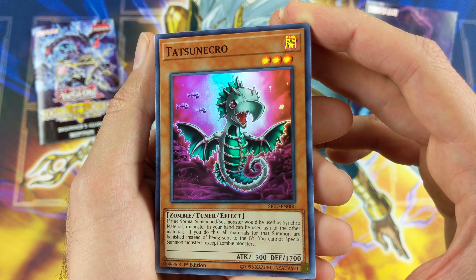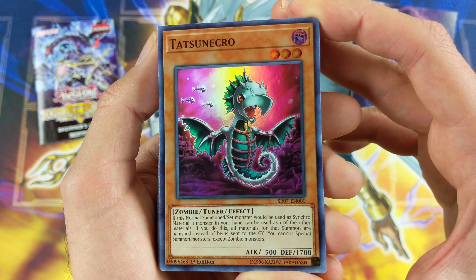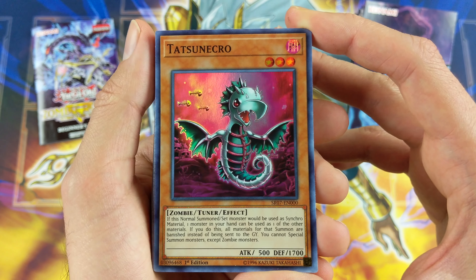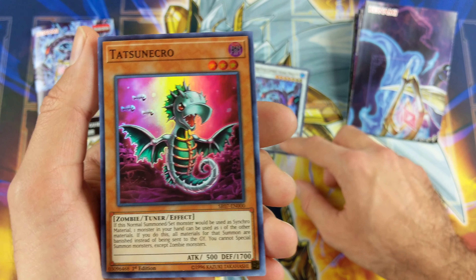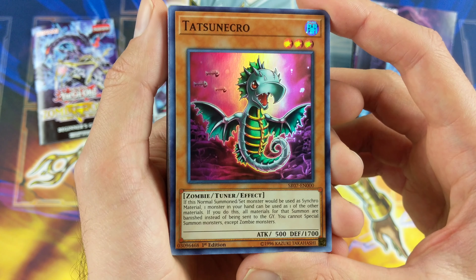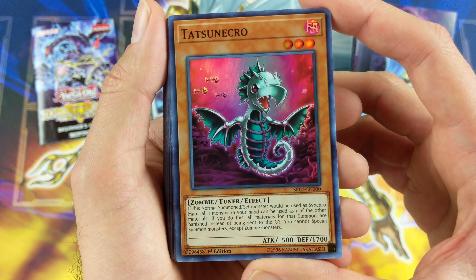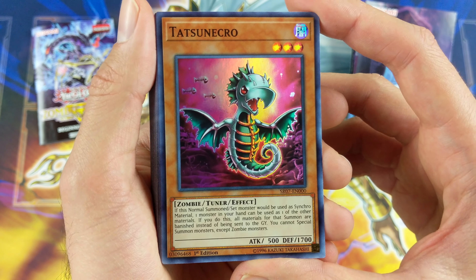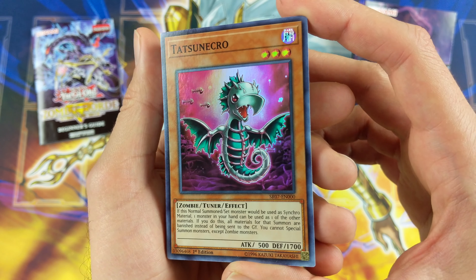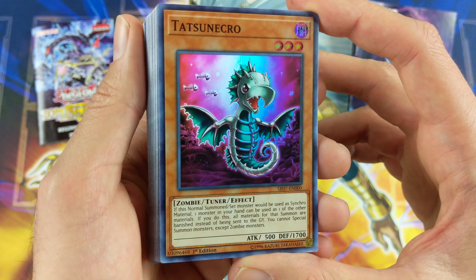Then we have Tatsu Necro. If this normal summoned or set monster would be used as synchro material, one monster in your hand can be used as one other material, making it easier to synchro summon — especially if you want to summon this level seven guy. You just use the level four guy in your hand and you're good to go. If you do this, all monsters for that summon are banished instead of being sent to the graveyard, and you cannot special summon monsters except zombie monsters. It makes synchro summoning easier, but banishes your monsters — interesting.